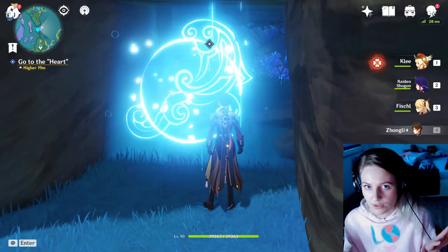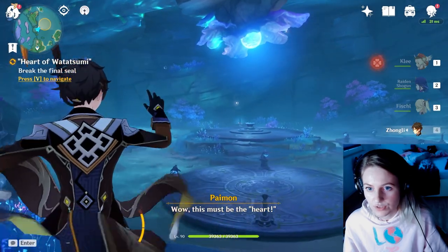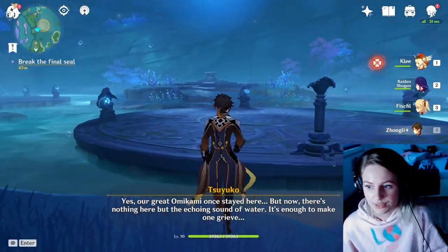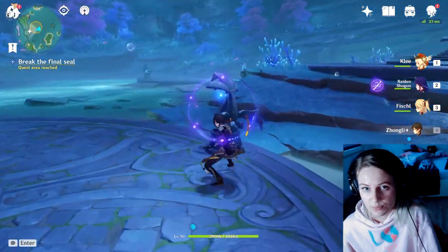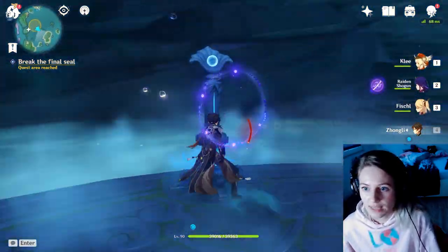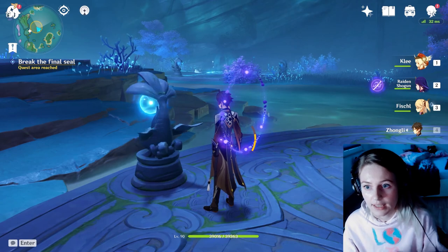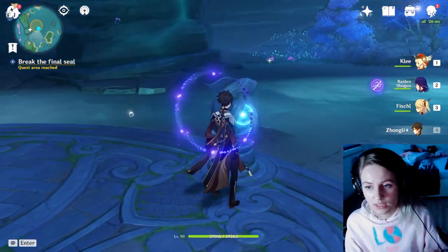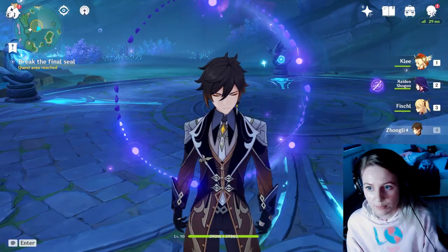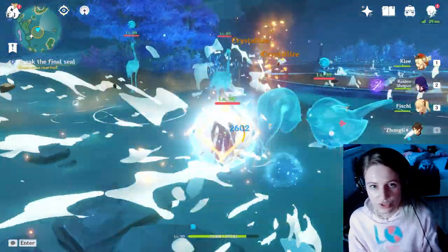And there is the Heart of Watatsumi Island. To unlock it and complete the Moonbathe Deep World Quest, you have to do four fish puzzles again — basically the same thing as before. Turn all the fish facing the middle, the blue lines have to be glowing, then activate the praying pillar and lock them in position. Do that four times. There will be Hydro enemies spawning after every single puzzle, but just defeat them and move on to the next.